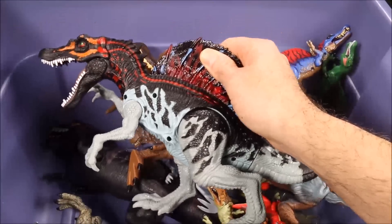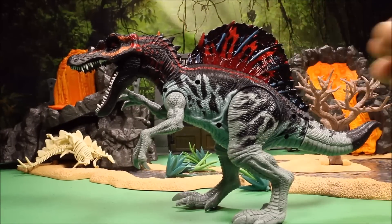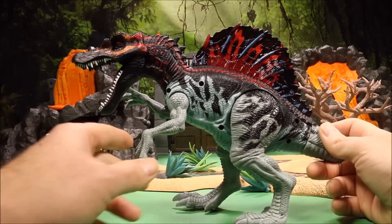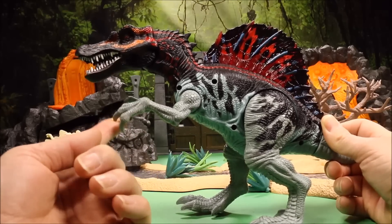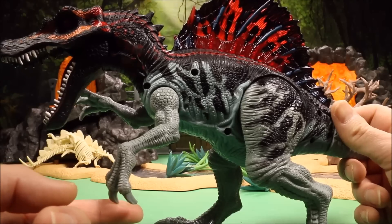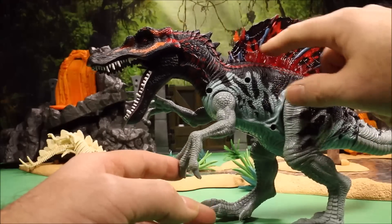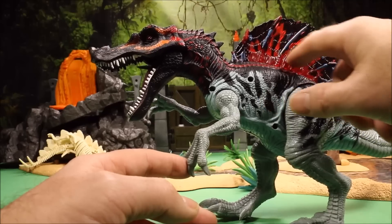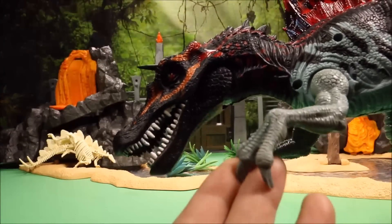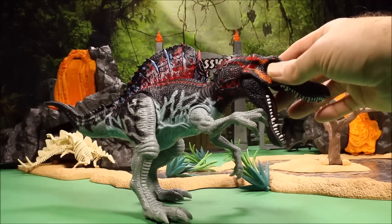Here is another Animal Planet Spinosaurus, and then we have another big colorful Spinosaurus also from Animal Planet — they really do like their Spinosaurus characters. This one, if you push the arm, his mouth opens and closes and he roars. I think I need new batteries. His spine here also lights up red. Good look at his teeth. This is a very colorful Spinosaurus and I do like this one a lot.